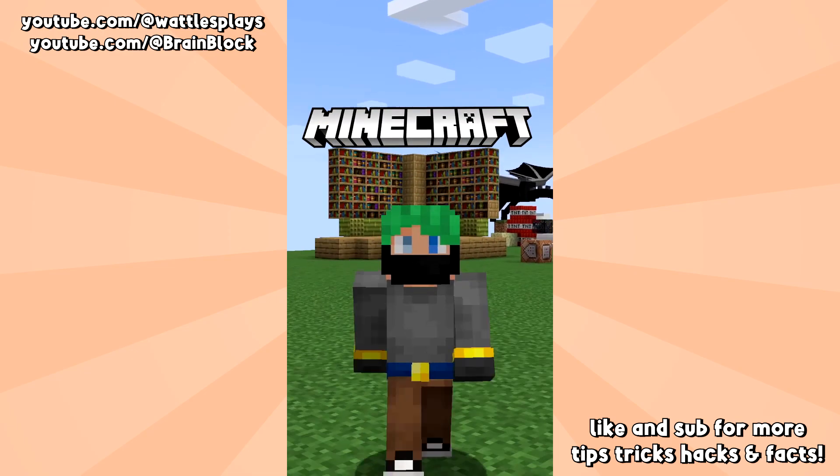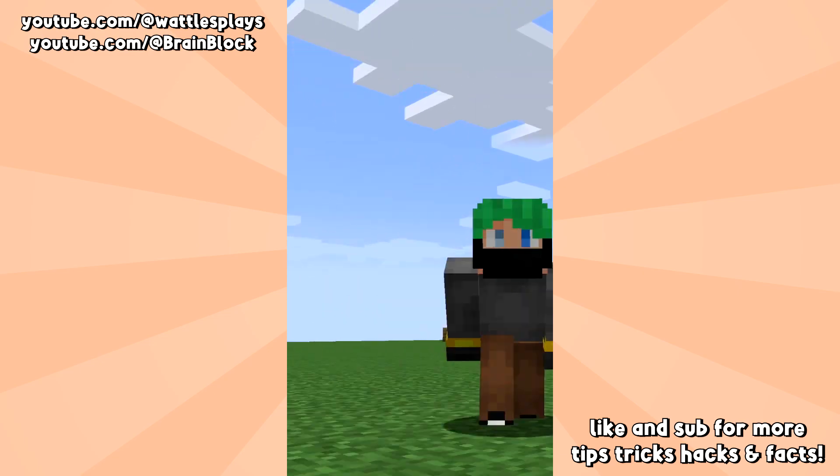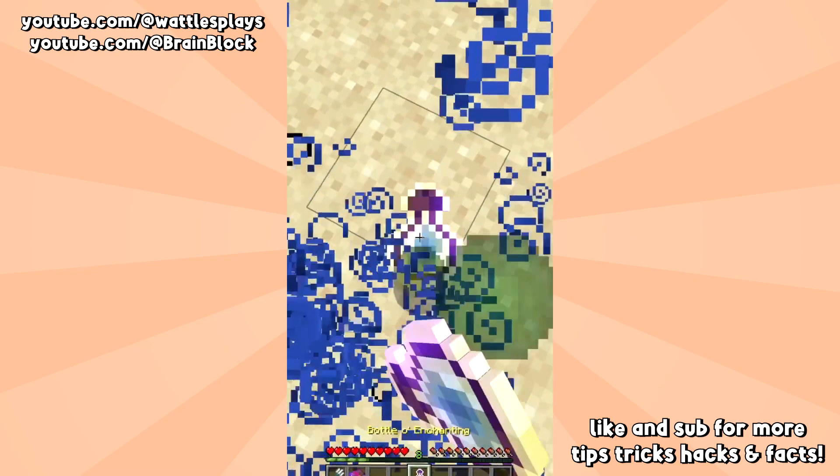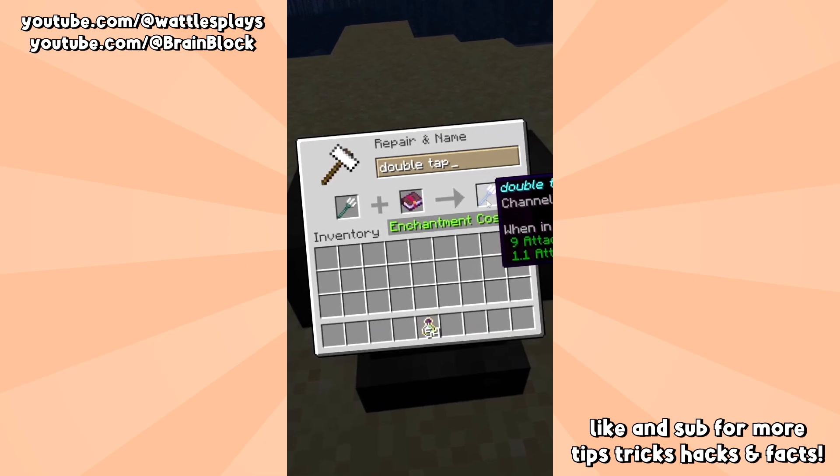The newest Minecraft snapshot just added a brand new, super rare item and it's so worth it. To get this thing, first you're going to want to get a trident with Channeling on it. Then inside an anvil, combine those things together — maybe give it a beautiful name too.